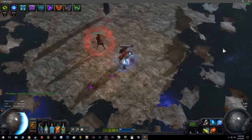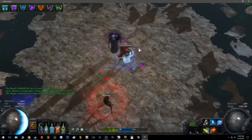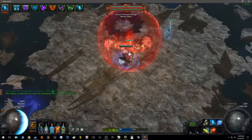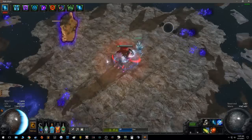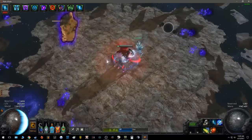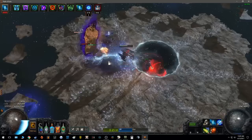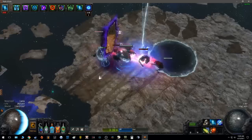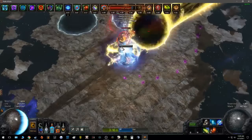The best-case scenario here is he tries to do his Lightning Beam. It's not even that bad that the Black Hole came down in the middle. Every time he does the Lightning Beam, I just nuke him. It's pretty easy — that's like the DPS phase. All I gotta do is kite until he does a Lightning Beam, and then he just dies.